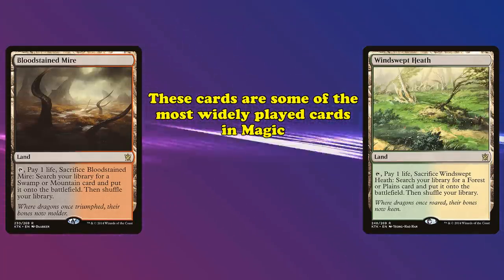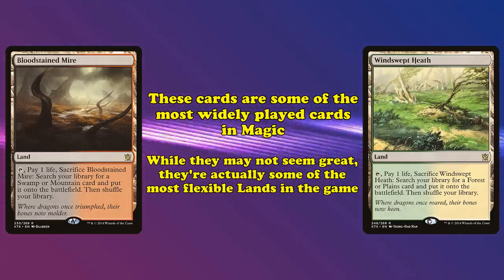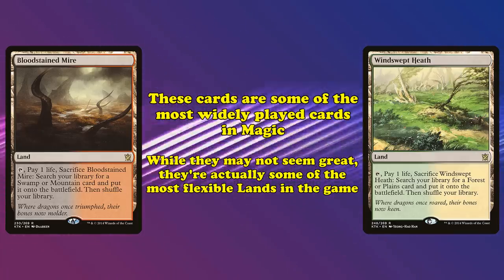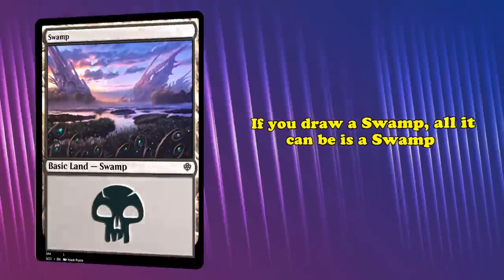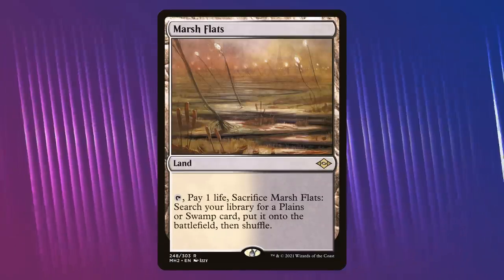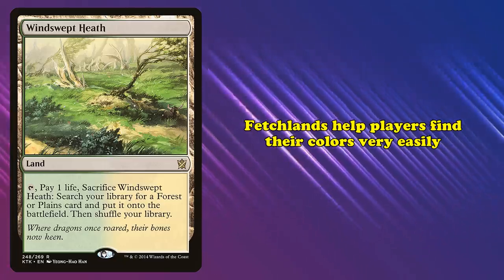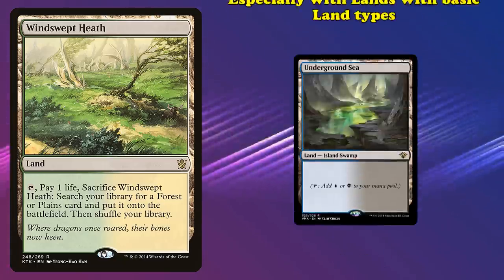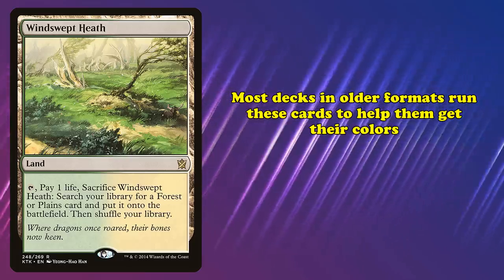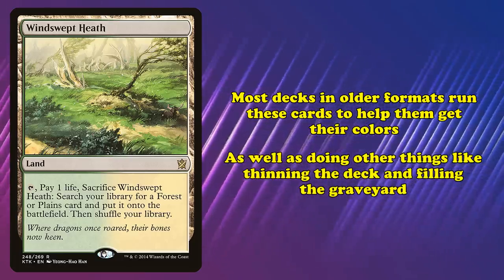These Fetch Lands are among the most widely played cards in the game and are staples in every format they're legal in. While at surface level they may seem like nothing more than filler that can be replaced with lands that actually tap for colors, Fetch Lands actually represent a great deal of utility and flexibility. If you draw a Swamp for turn, it can only ever be a Swamp. But if you draw a Marsh Flats for turn, it could be a Swamp, a Plains, or even an Underground Sea. Fetch Lands essentially allow the player to more easily find their colors, especially when coupled with dual lands with basic land types, and allow you to thin the deck and fill the graveyard after being sacrificed.